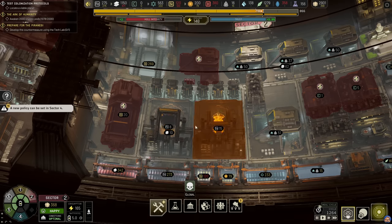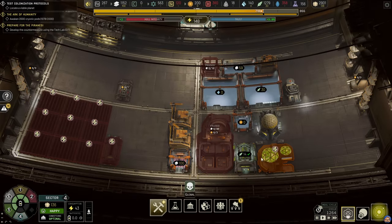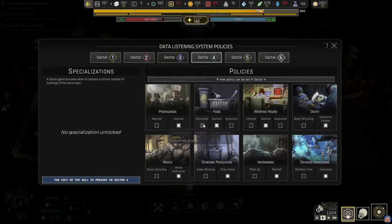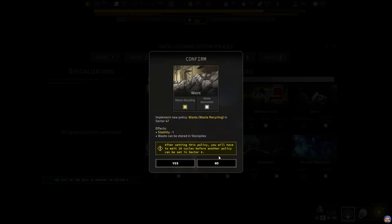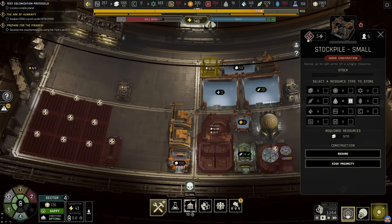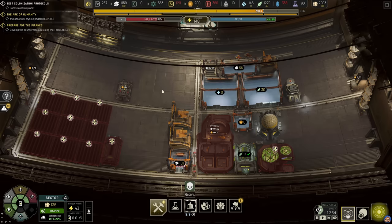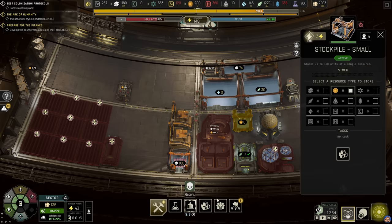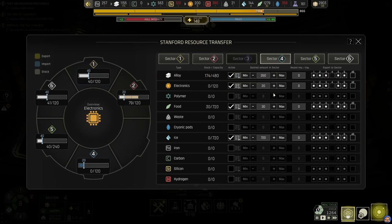We can implement a new policy. How is our happiness here? Plus two. We don't really need to go to restricted just yet. We do want waste recycling, and then enable waste in this stockpile. Maybe even build this as well - could be a good plan. I now have electronics because I have set up electronics import to the sector.